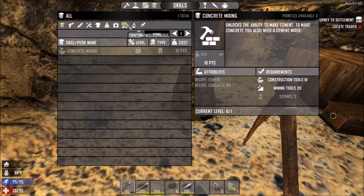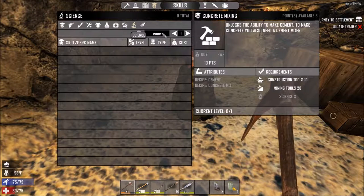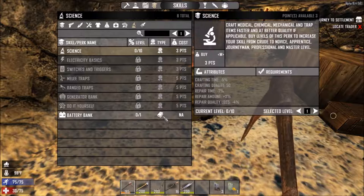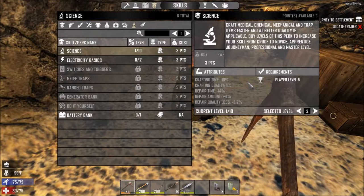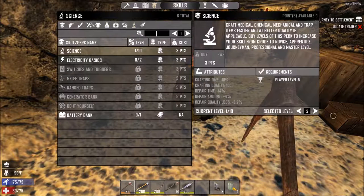Let's look up concrete while I'm on the subject. Concrete mixing — you need a science skill of three, that's all I need. Currently I have a science of zero, so I've got to jack that up a little bit. I'm going to need to buy it two more times. Once I get that up to three I will be able to learn concrete.